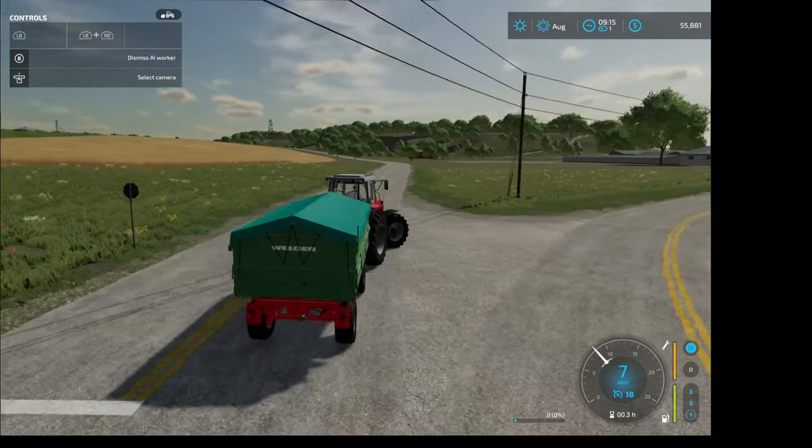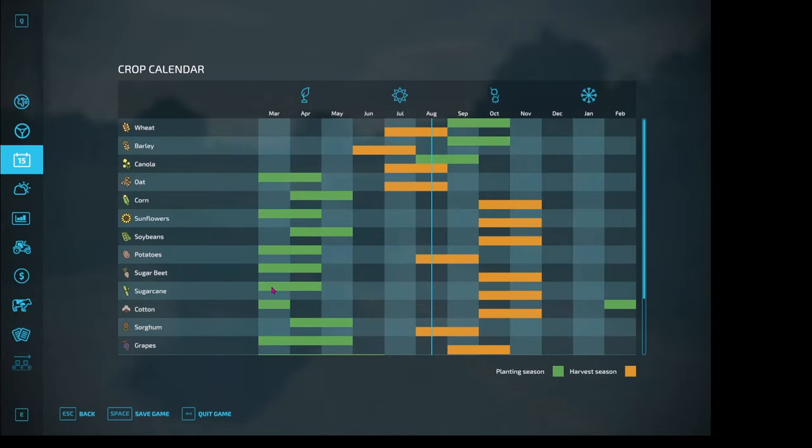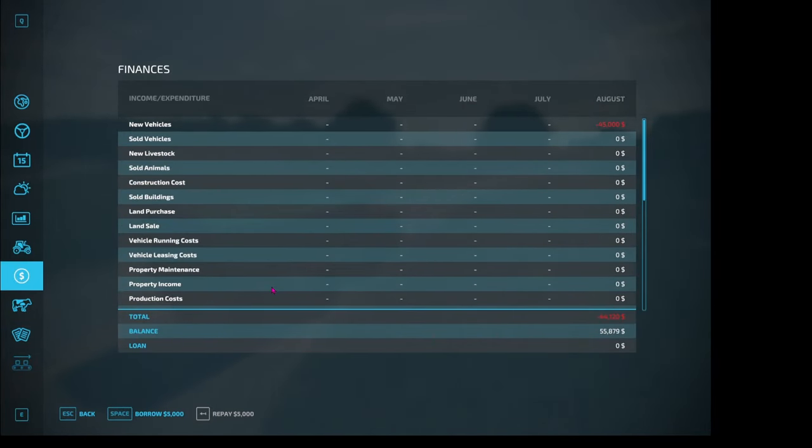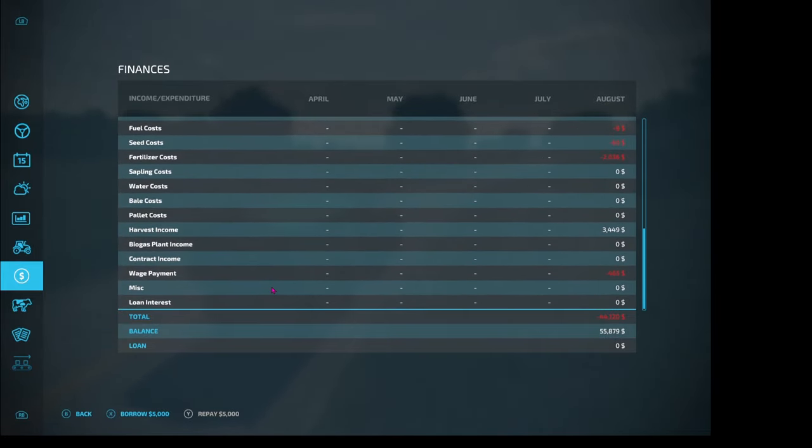Just bear in mind that workers don't work for free. If we go back into the Escape menu and tab down to our Money menu, scroll down to Wage Payments — so far, our workers have cost us $465. This is your Money menu that shows you where all your money is going.